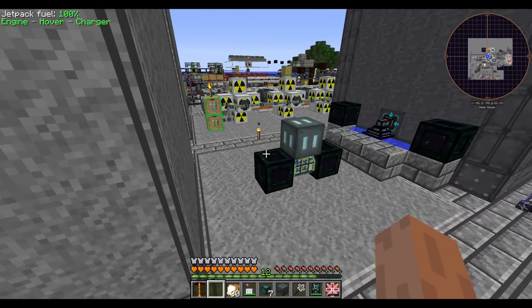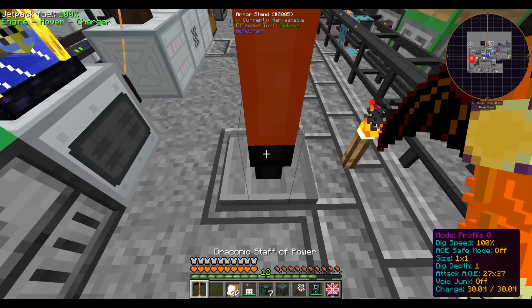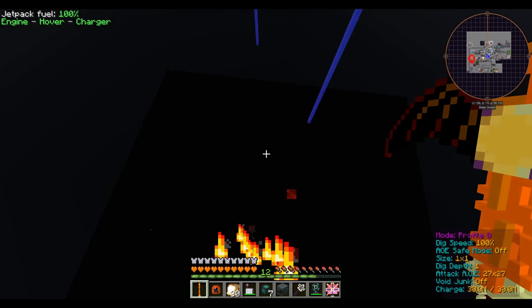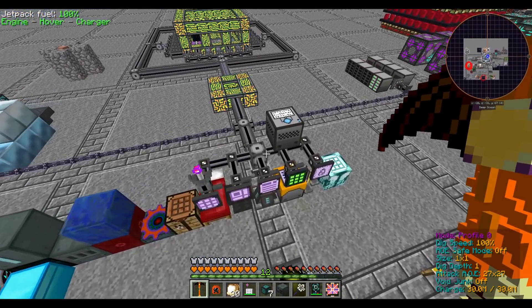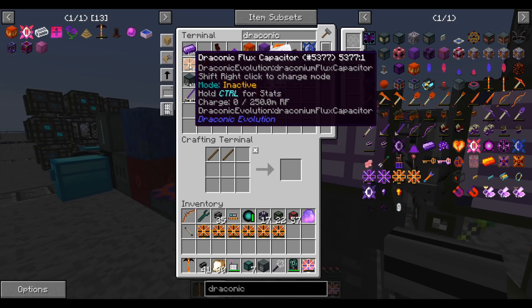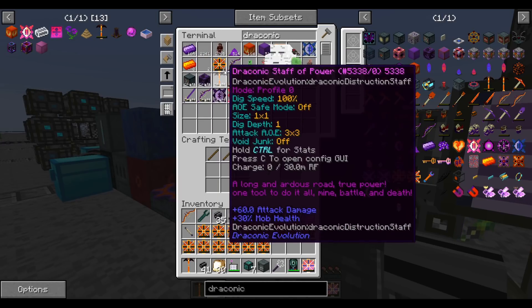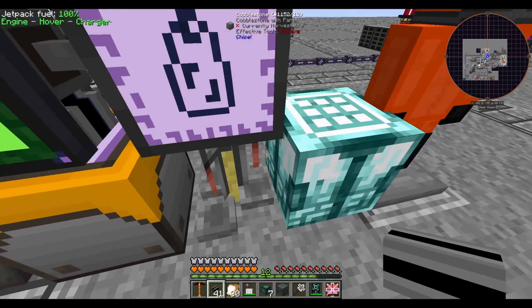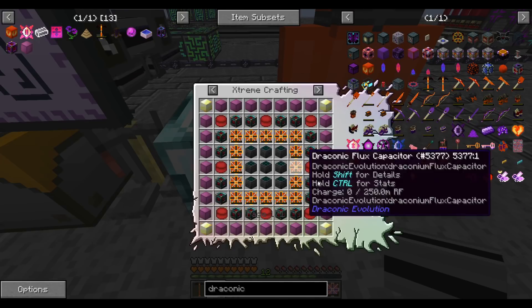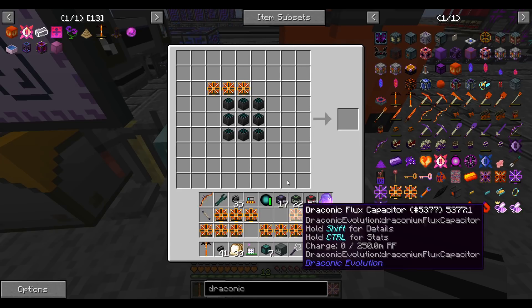We're going to need our hazmat suit for this. We're using RTG fuel which is radioactive, so let me move the hazmat suit over. The recipe is nine solar panels surrounded by 16 flux capacitors and 16 resonant energy cell frames.